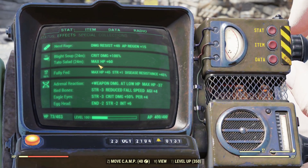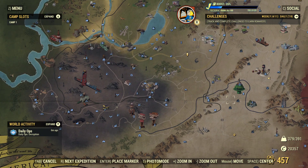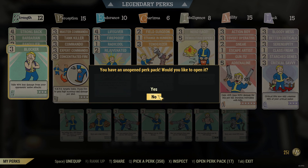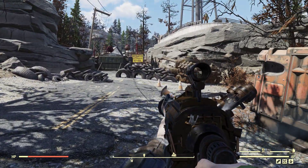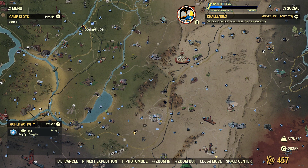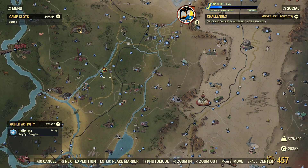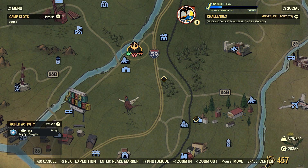Blight Soup increases your critical damage. To get Blight, go to the AMS Testing Site, go East — there'll be heaps of Blight on the trees. Equip the Green Thumb perk and collect all the Blight, then craft Blight Soup with boiled water — it's really easy to craft. For Tato Salad, collect Tatos — I found them on a farm — plant them in your camp, farm the Tatos, milk the Brahma at the Wayward, and make the salad. You also need sugar; there's sugar cane nearby.